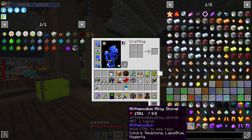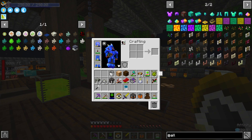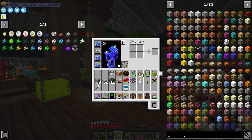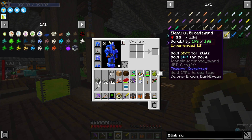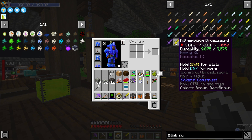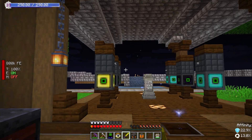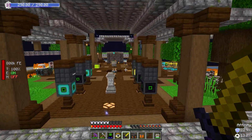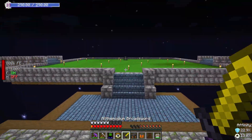It doesn't really affect us too much. Let's check — Tinkers' sword, what does Allthemodium do? Yeah, it gives you maximum heavy, but man, it does so much damage I don't even care. Like we can just use our jetpack. This sword is still going to pack a powerful punch — definitely against the dragon.